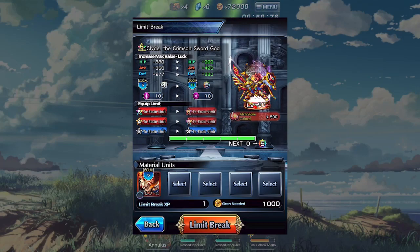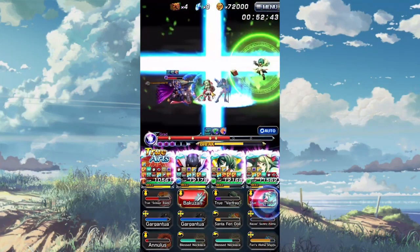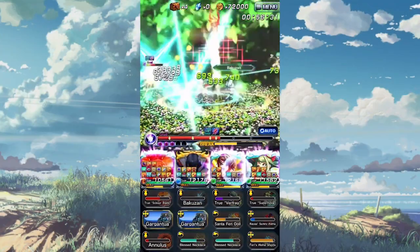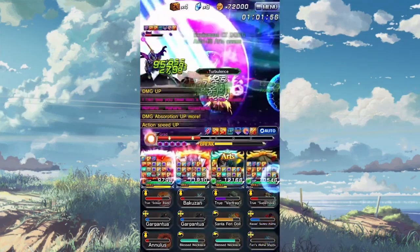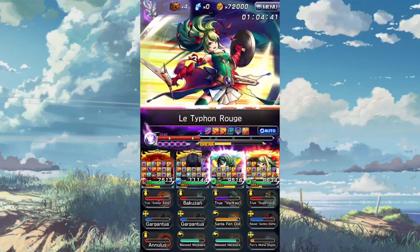For the third tip, by limit breaking a duplicate character, it will give you 500 elk, and when you limit break a unit that is already max limit broken, it'll give you a rainbow gem as well. What this means is that you're going to want to save every unit that you get. However tempting it may be to sell your units for elk to summon, it's not worth it. The only elk that you're going to be missing out on is going to be the very first 500 it takes for the unit itself.